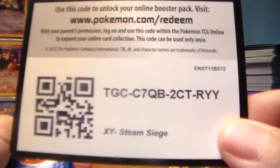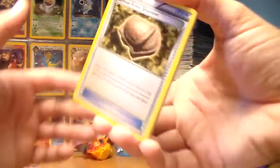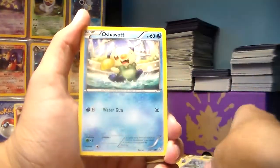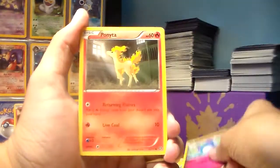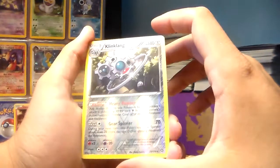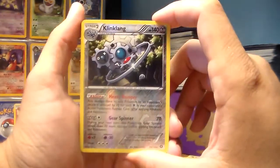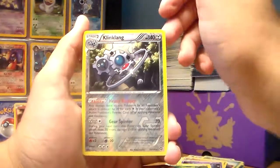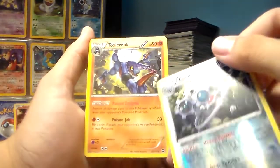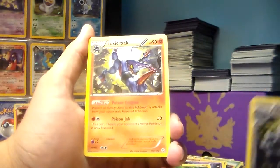Here's a Yveltal pack. So we got one EX in the first half, but I can't complain — I've had a lot of nice pulls even though they're not EXs. Here's the code card. Armor Fossil Shieldon, Bravery, Klang, Oshawott, Murriel, Ponyta, Litwick, Joltik. Reverse holo of a Klinklang — that's a rare. I've gotten three reverse holo rares now, so that's awesome. And the rare in the pack is a Toxicroak. That's awesome — it's like he's got poison coming out of his claw. Poison Jab. That's a nice card.